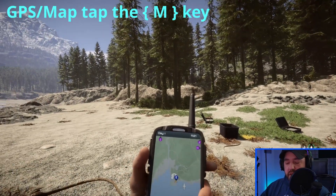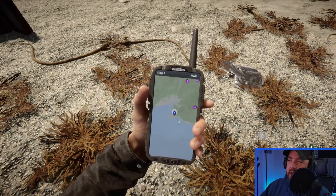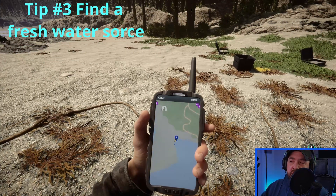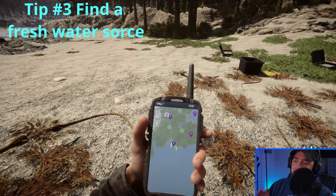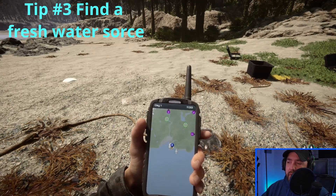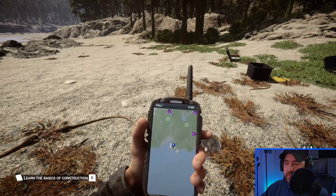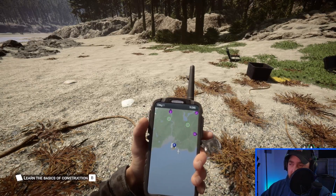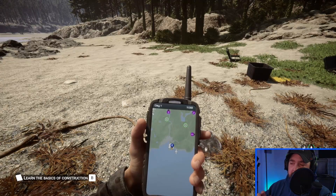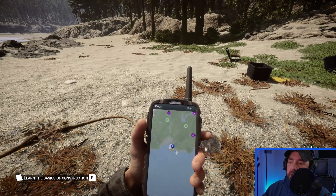Bring up your GPS using the M key. You want to look around — if you click the center mouse wheel it will give you different zoom types. What I suggest is you go inland a little bit and find a river. You don't want to stay on the edge; you want to go into the forest, find a source of fresh water, preferably a river, so that you're able to fish and get food. That is tip number two.